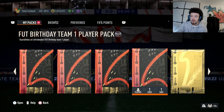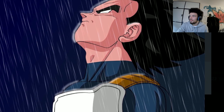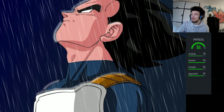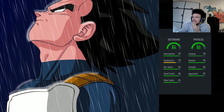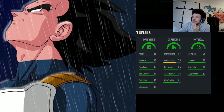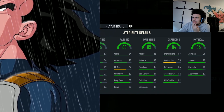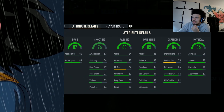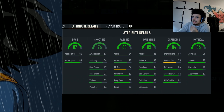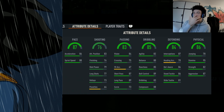86 physical — oh mate, I don't know who this is. 84 defending, 85 dribbling, 83 passing, 76 shooting, and 87 pace. Who is this? No traits — oh wow. So we've probably got a bad player, I don't know.